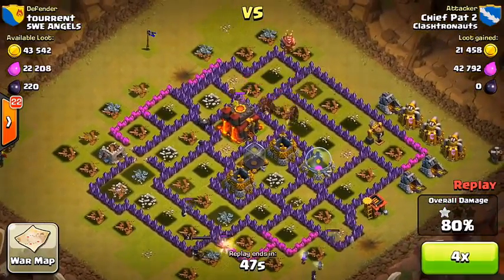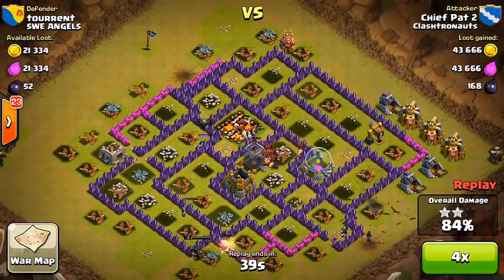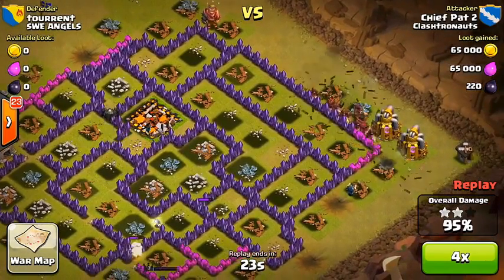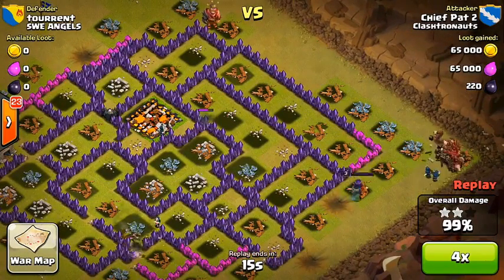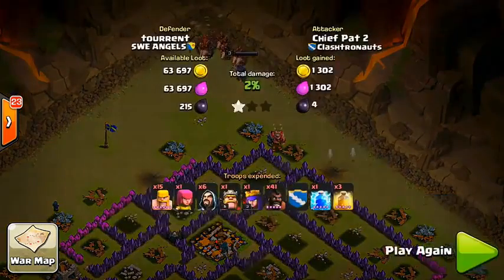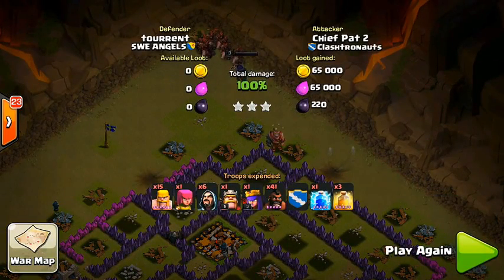I forgot to tell you guys — in the last war on my Cheap Pad 2 account I also had two 3 star battles, so currently I'm a perfect 4 for 4 in 3 star raids on this account. You'll see in the next war, which is actually going on right now, I had a huge fail similar to the one on my main Cheap Pad account — you guys will have to stay tuned for that. But that'll do it for this raid, again another 3 stars, and at this point things were looking pretty good for our clan.